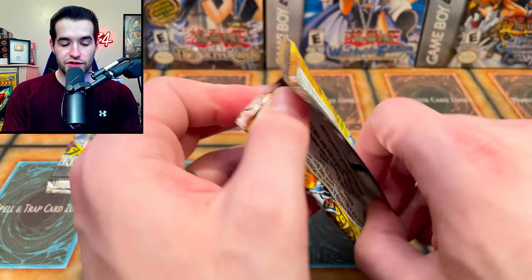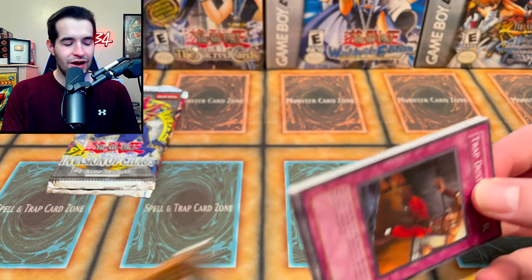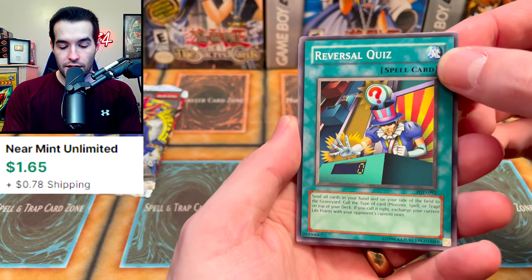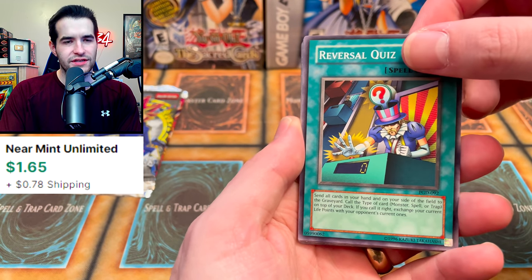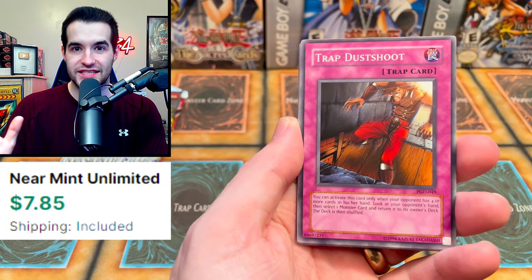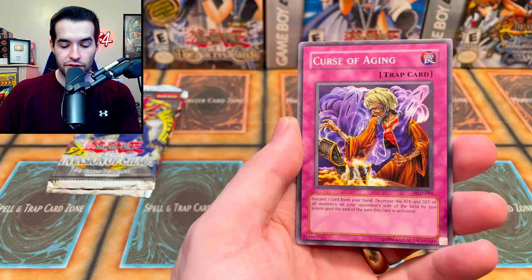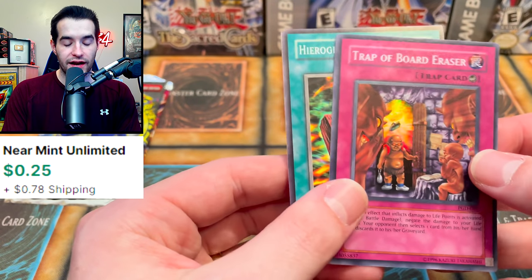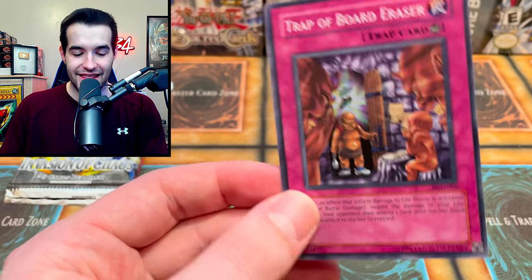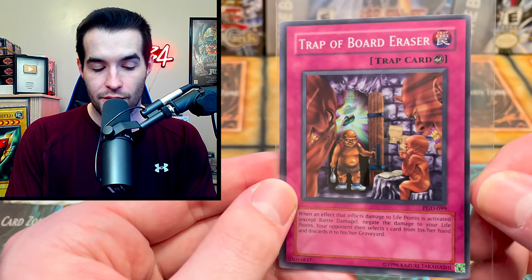Pharaonic Guardian — inside we could get Metamorphosis, a $15 common, Trap Dust Shoot worth several dollars, and Terraforming. Speaking of Trap Dust Shoot, there it is — that's like $8. We got Reversal Quiz, Question, Buster Rancher, Poison Mummy, Grave Keeper Scurs, Banner of Courage, Curse of Aging, and a Super Rare — Trap of Border Racer! It's kind of like a worse Barrel Behind the Door, maybe a side deck card in old school, but pretty cool.